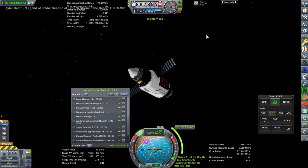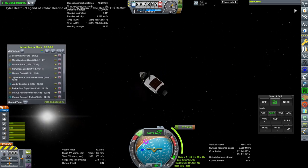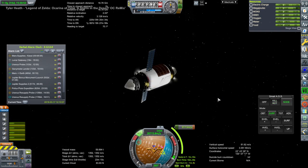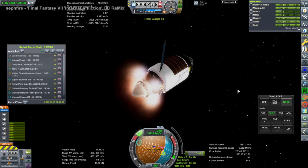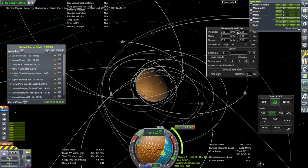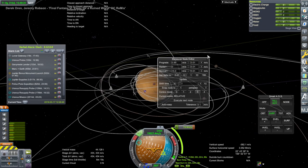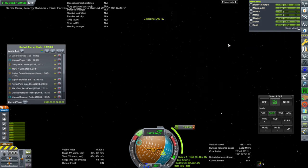We turn to a Mars supply vessel that went wayward — we missed its intended maneuver. So we have to do a different maneuver to make sure it actually re-encounters Mars. It won't encounter Mars for a very long time, but we might as well not waste it. It's doing this burn in interplanetary space to get back over to Mars since we missed its initial opportunity — I was probably busy with other things or forgot the alarm clock. It now has a new encounter, but it's more than three years away.